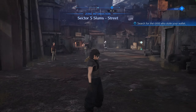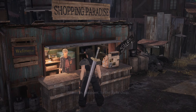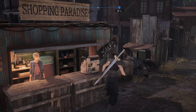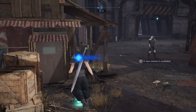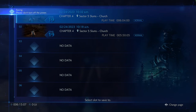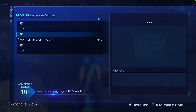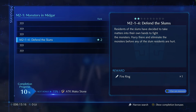There's a save point. There's also a shop — 'Welcome to the item shop.' New mission available. Let's save first and then check the mission: 'Monster Research Project: Monsters in Midgar — Defend the Slums.' Rank 2. Residents of the slums have decided to take matters into their own hands to fight monsters. Hurry and eliminate the monster before any slum residents are hurt. It's rank 2, let's do it.